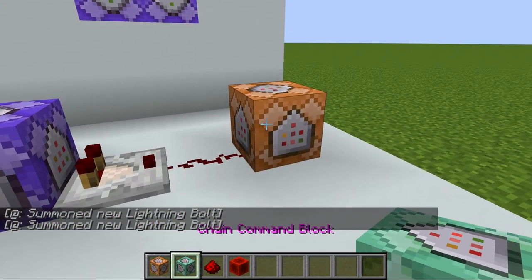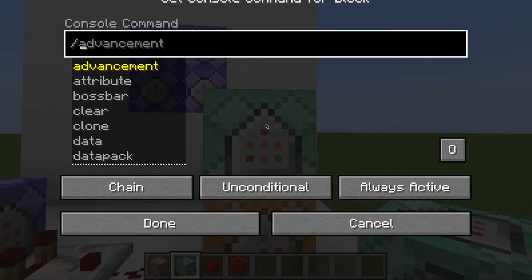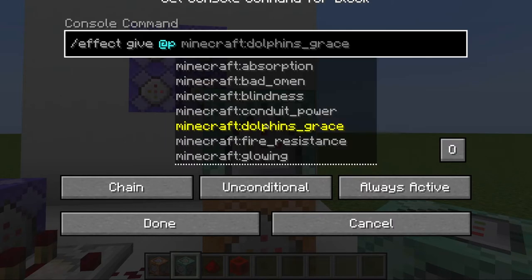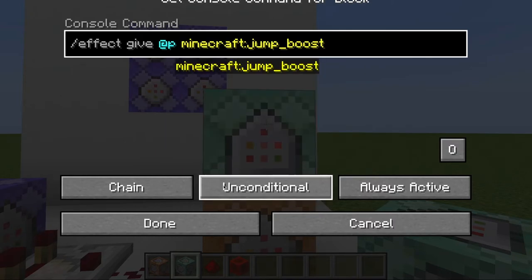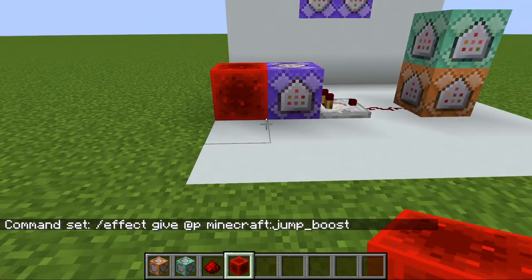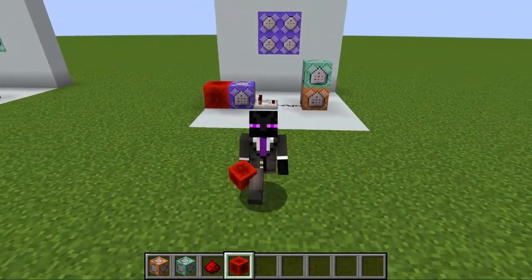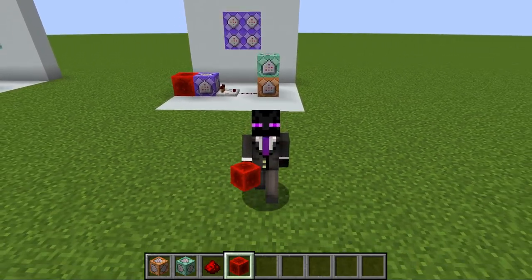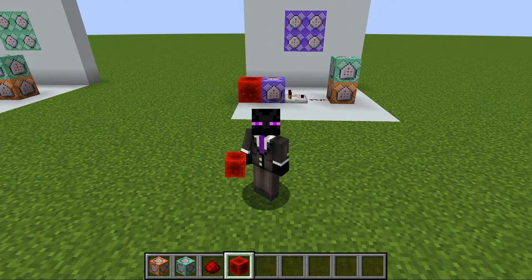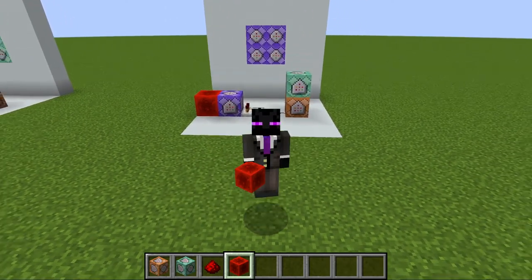Let's put everything together now and add a couple extra commands — like one that gives the player jump boost, just like in the boss battle. That uses the effect command, targeted at the nearest player, selecting jump boost. Putting all three command blocks together, you can start to see just how powerful they are — lightning bolt, and now I have jump boost on my character. There are a near infinite number of ways you can combine command blocks to do amazing things in your adventure maps. As a software engineer, I absolutely love how command blocks work in Minecraft, and I'm excited to help you build amazing things in your adventure maps too.